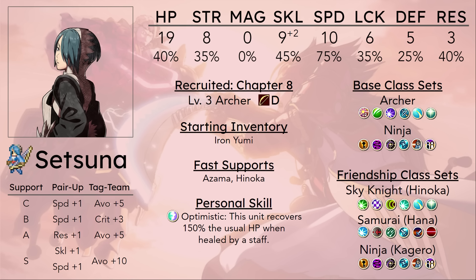Early on, there may be some merit to bringing her — in Chapters 8 and 9 there's still not a whole lot of deployment slots, so there's definitely some leeway for her to actually be deployed. But once you start getting to maps like Chapter 15, 18, and 19, there is pretty heavy contention for who you may want to be bringing. And Setsuna, being a strict pair-up bot, is definitely on the lower end of the priority list.